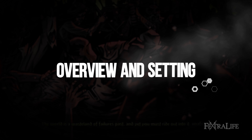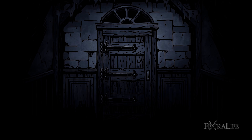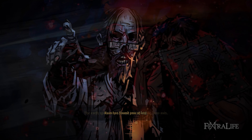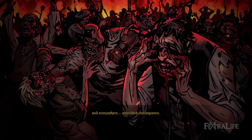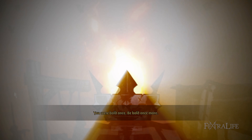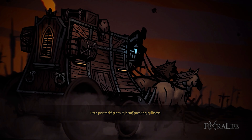Darkest Dungeon 2 is set in the same universe of the Estate, except this time around you'll make your way to the dreaded mountain to finally rid the world of corruption. You discover that the horror you ended before is just a part of a larger and more insidious form of evil. Your task is to defeat any abomination that comes in your way while trying to prevent the end of the world.